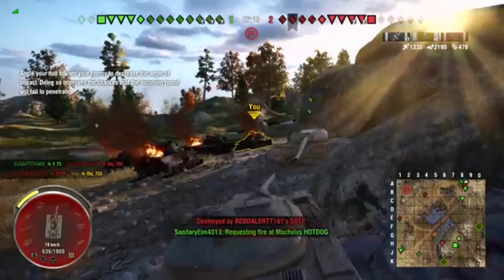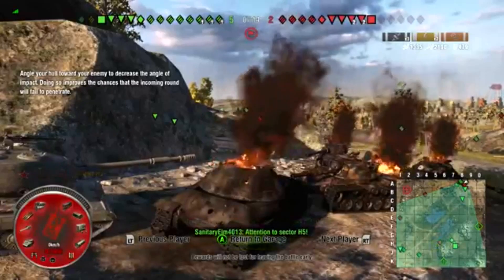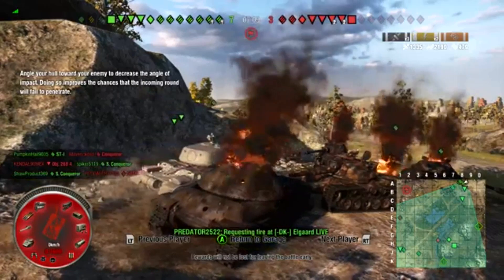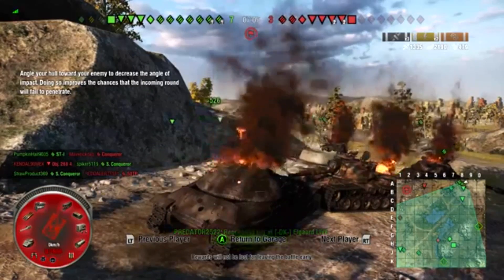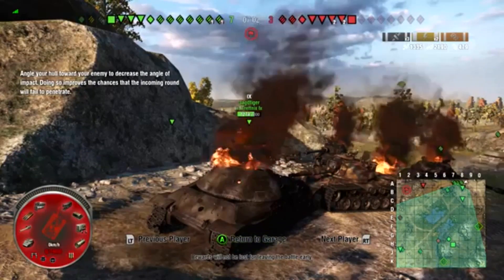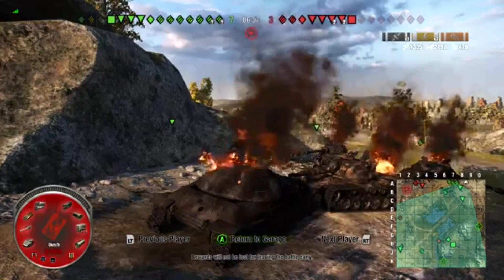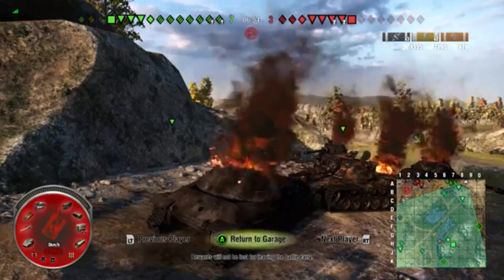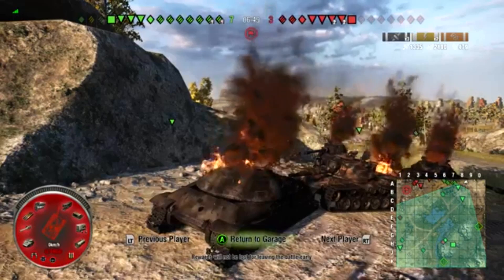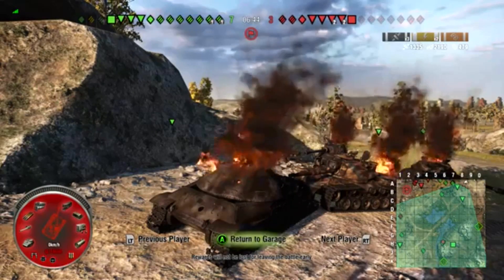We weren't angled enough — that 50TP shot through the drive wheel. Bad angling. If I was pointing right at him I feel like my lower plate was angled up a little bit, so they were shooting right flush into my lower plate. Unfortunately the aggression doesn't pay off here. We only pick up 1,300 damage, block about 2,500, and get 500 assisted — I don't think that's going to be enough to get into playoffs.